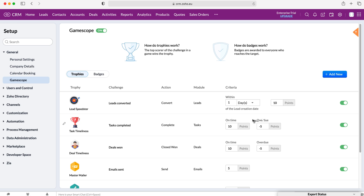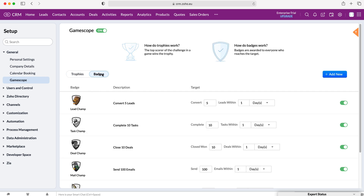You can see how this is turning into a bit of a game, making sure you are doing what you need to be doing. For Deals Won, if you close a deal on time you earn points, and if it's overdue you lose points. Then you have badges — switching tabs, you've got Lead Champ for example, where converting five leads within one day earns you that badge. You could even reward users in real life, such as giving them a bottle of Prosecco for achieving something like that.